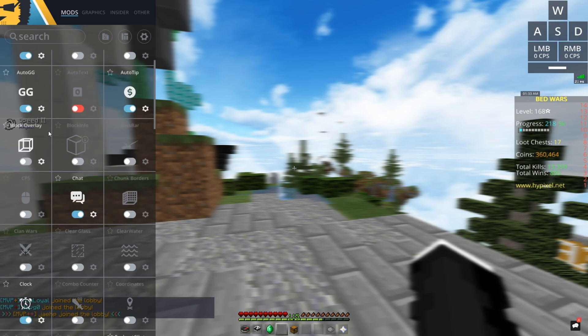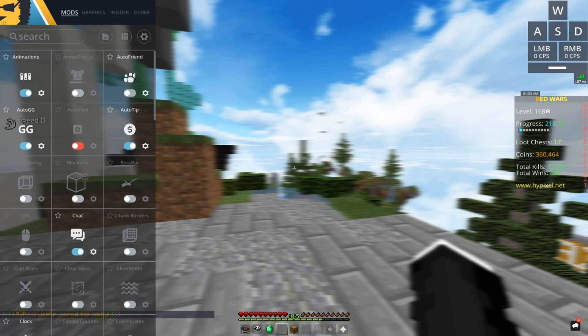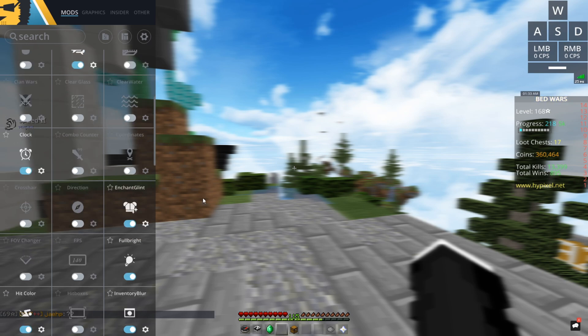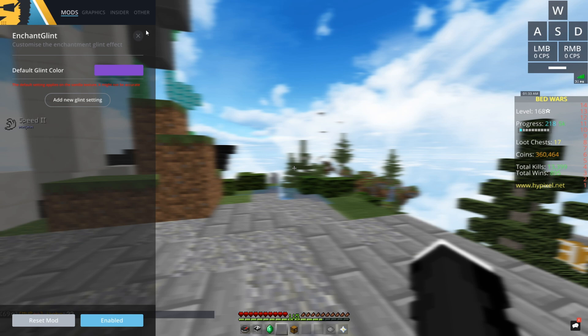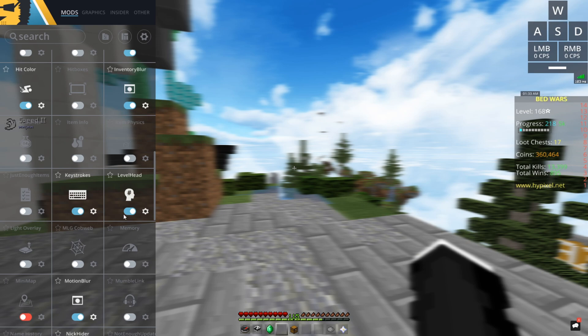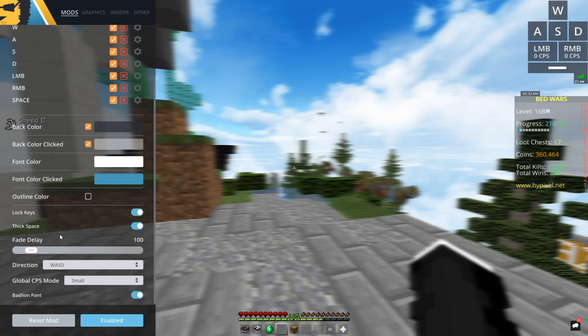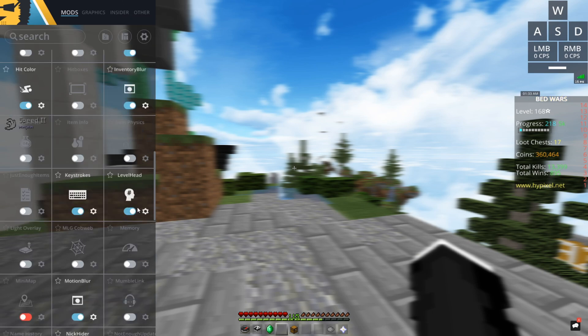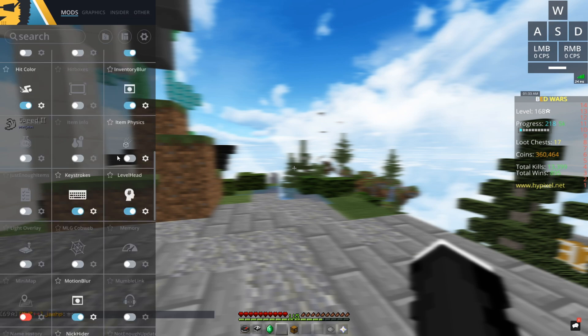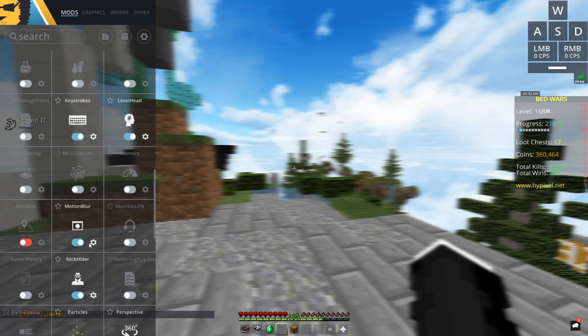Animations — all of them except sneaking, because I hate that. Auto GG, auto tip hidden obviously. Chat — it doesn't really do anything but I keep it on. Clock is right here, nice and small so I can see what time it is while I'm playing — like it's 1:30 a.m. right now. Enchant glint, yeah it's whatever. Fullbright because I just like it when it's brighter. Hit color is just red. Inventory blur — why would you have inventory blur? Keystrokes up here, nice and big, everything's default, and I just have the BadLion font. Level head prefix aqua, suffix color yellow, value is level and all that.